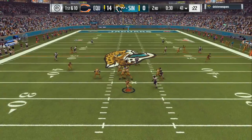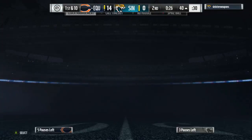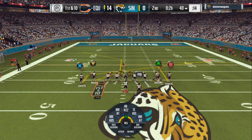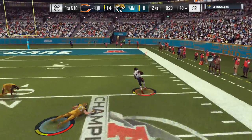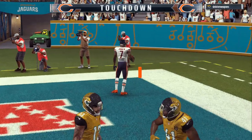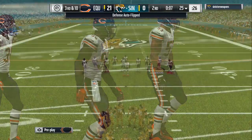I put my middle linebacker in the deep blue zone that time — he thought he could hit me with the Z spot, but I had the flat covered over there. Look at my defense right there, he has to call a timeout and get his composure back together. As we come back out on offense, he thought I was running the same route again, so I just threw a short pass before his user could get over there and react — we broke all types of tackles and then dove into the end zone.